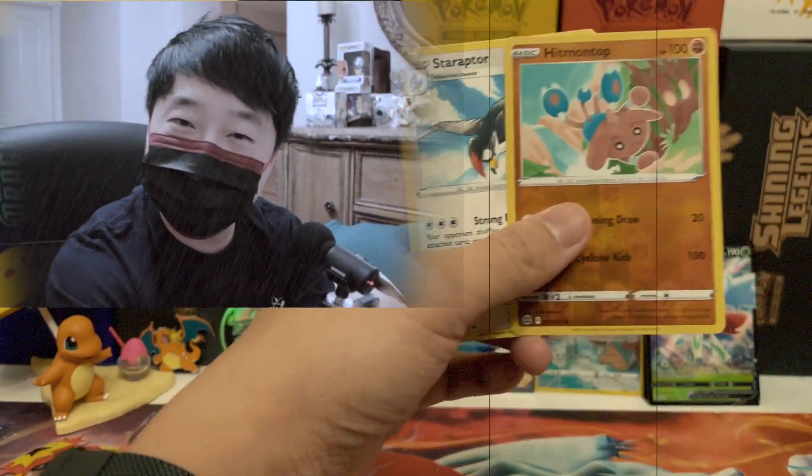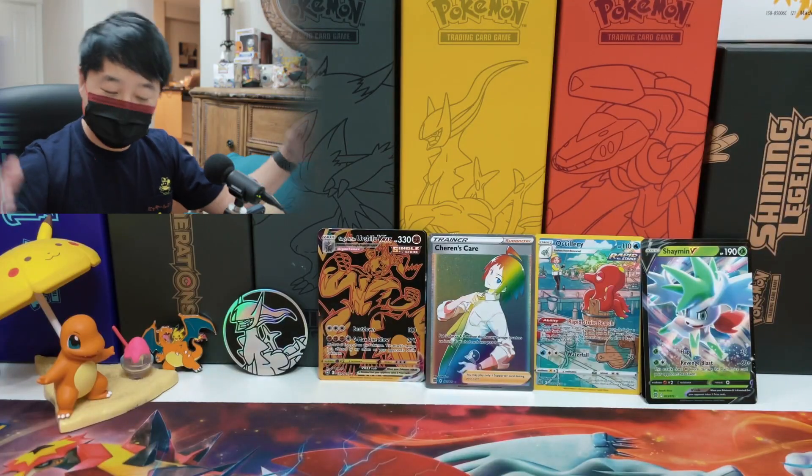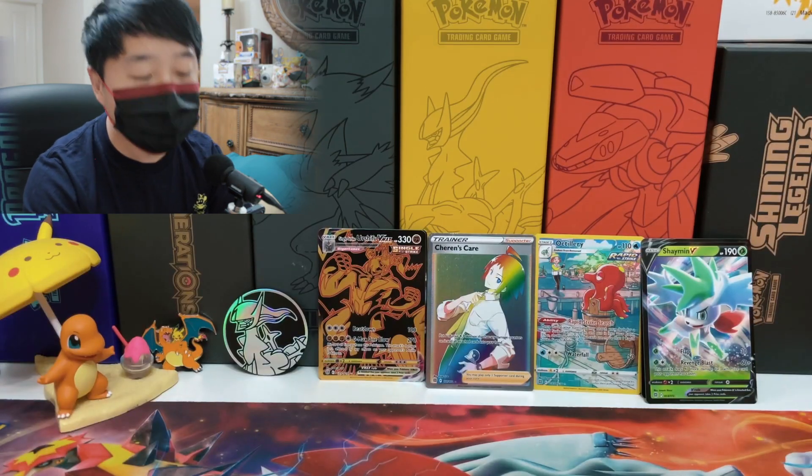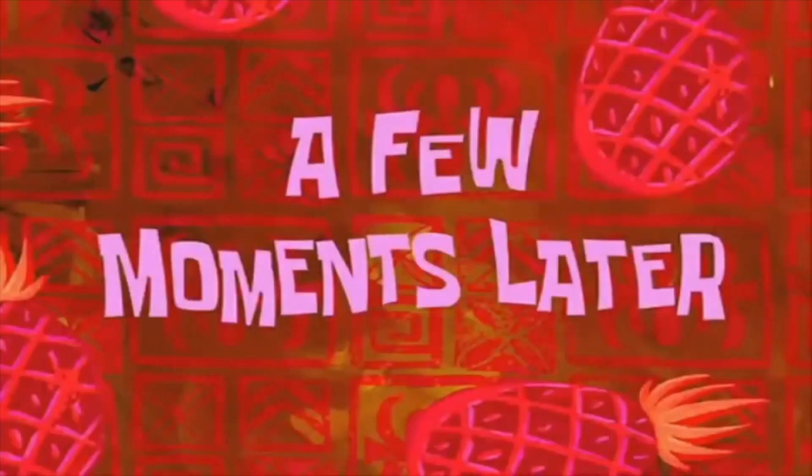It's a reverse on top — is it hollow? No... it's a freaking air pack! We got a regular rare: Staraptor. Oh my god, Charizard you lied to me! You gave me hope and took it away. But with that said, let's go ahead and do a recap of today's pulls, and I'll announce the card giveaway.